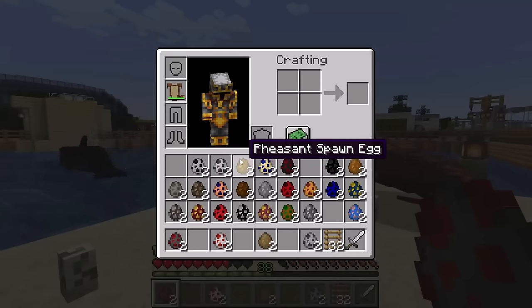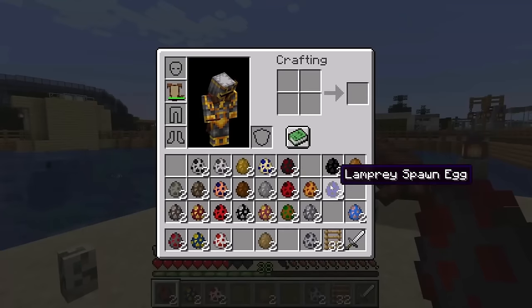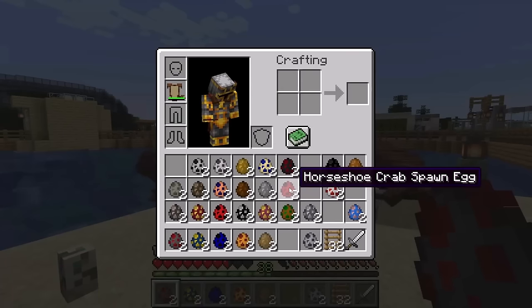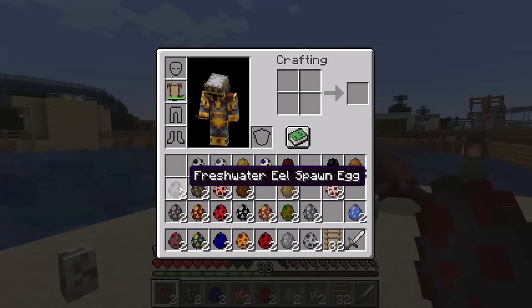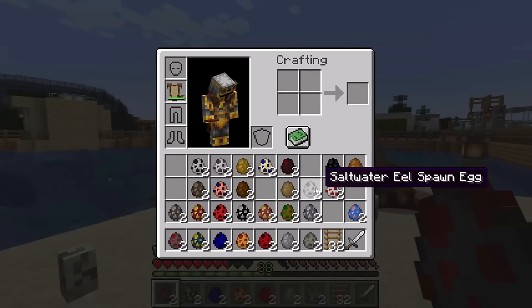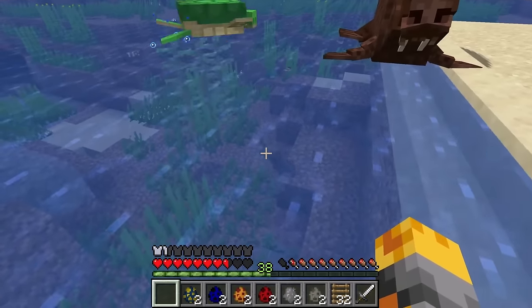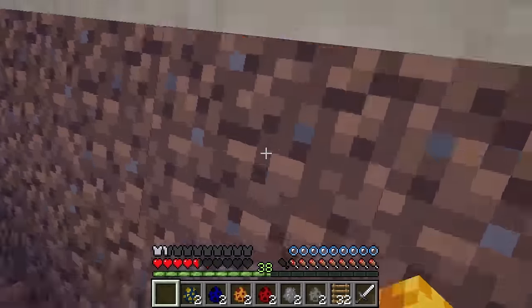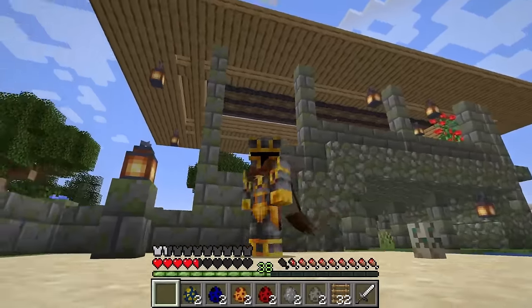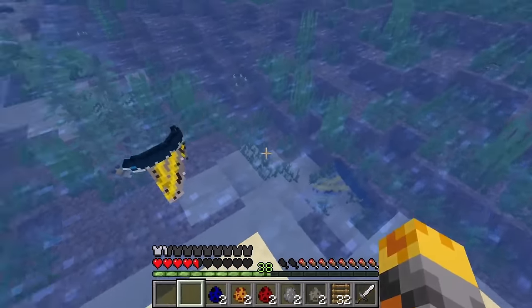We've got some piranhas, flying fish, lamprey, octopus, horseshoe crab, shark, and freshwater eel. Let's spawn our two piranhas right here. They're biting us — quickly, let's get out! What a dangerous animal. Let's also spawn two flying fish. They look so amazing. And two lamprey — they're kind of thin, but I'm hoping the walruses can enjoy this. Stupid piranhas are trying to eat us.